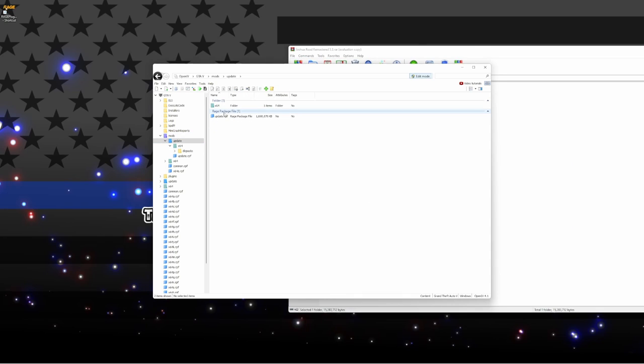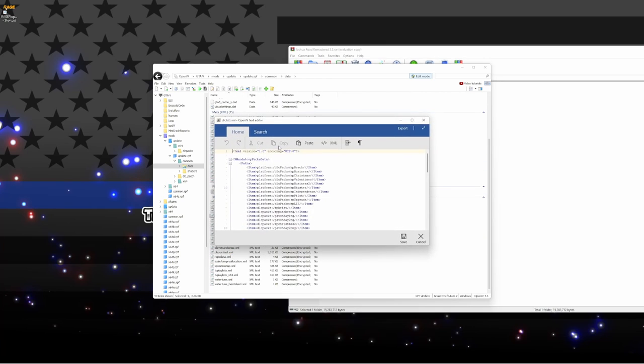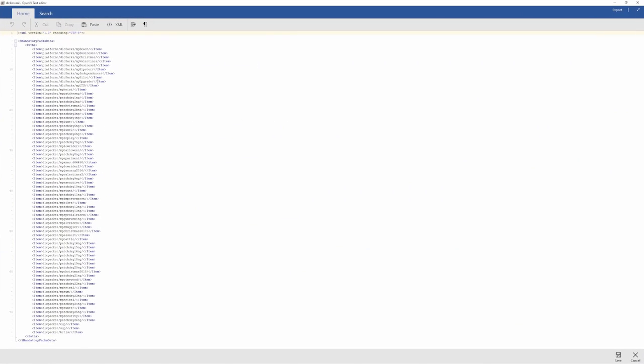There's one more step before it's in your game. Go into your mods, update, update.rpf, common, data, and scroll down until you see DLC list. Right-click that and click edit mode. You can pick any one of these entries to copy — we're going to pick one randomly, go down to the bottom, press enter, and paste it in.